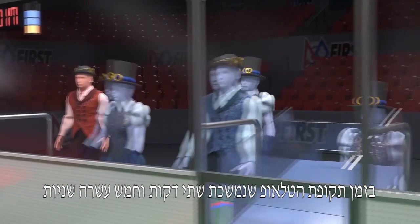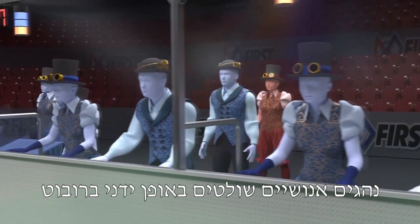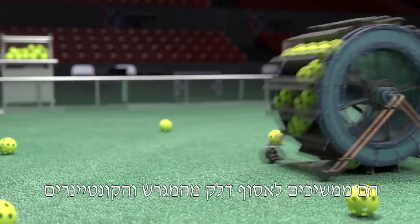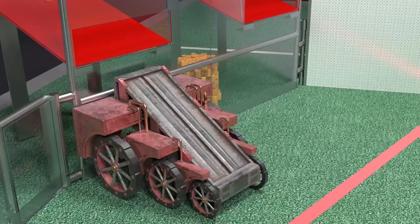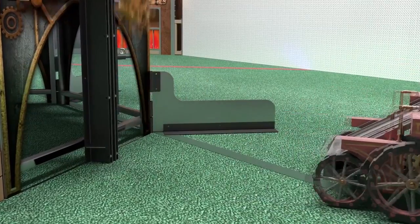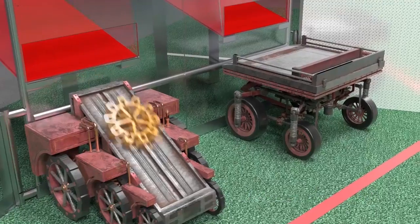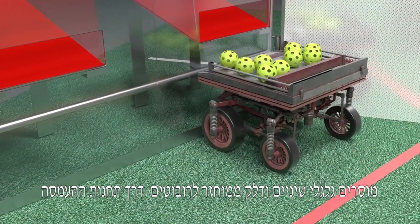During the following 2 minute and 15 second teleoperated period, human drivers remotely control their robots. They continue to gather fuel from the field hoppers to score in the boilers, and also collect and deliver more gears. Human players located behind the alliance station wall deliver gears and recycled fuel to robots through the loading stations.